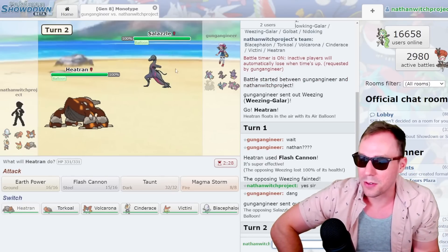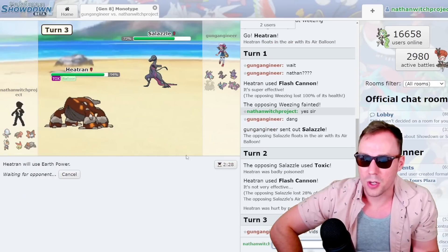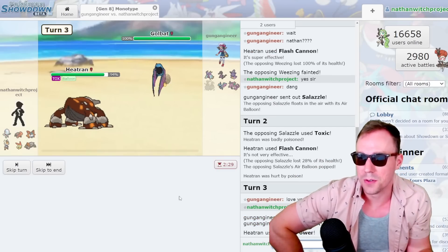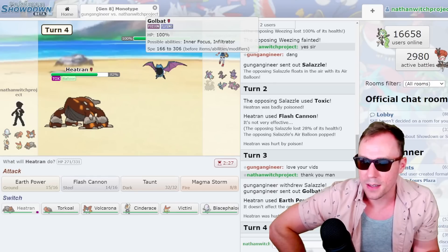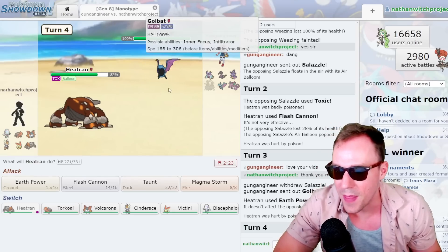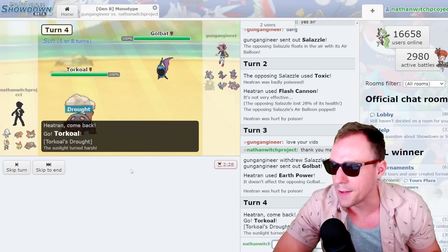Okay, here's the Salazzle, and it's actually Balloon itself. So we're going to let our Balloon break here — that's fine. I'll go for Earth Power now. There was argument for Magma Storm, but I just want that easy, accurate move. Easy, breezy, beautiful Heatran. That was a bit of a predictable move for us, but we keep Balloon up. That's all I ultimately care about. I think we're about to get U-turned on, so let's just go to Torkoal.